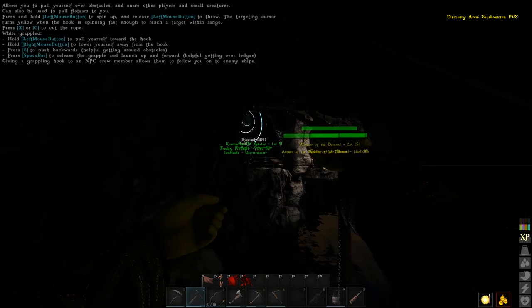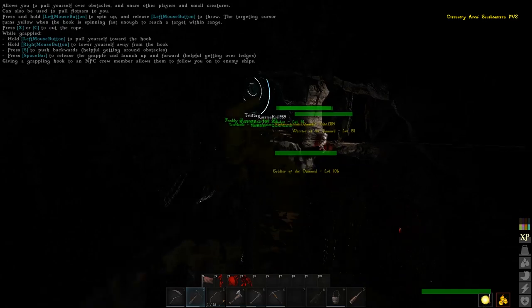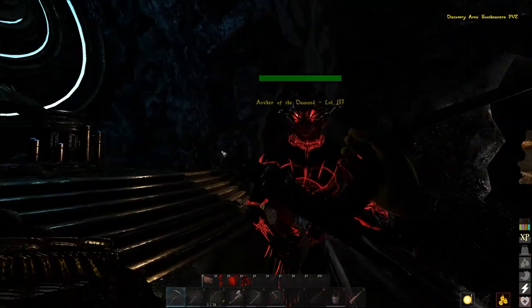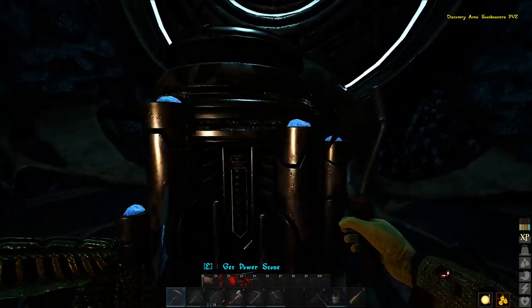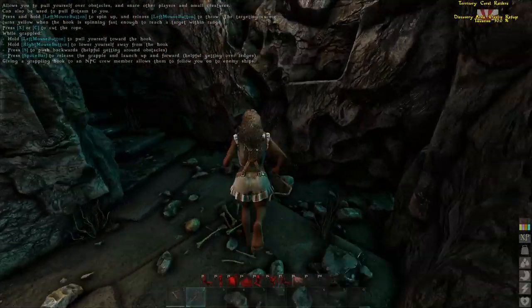Now to get across there are two ways. Option A: you can grapple hook across and simply pull yourself and click on the stone — once you click the stone, even if you die you still get the reward. Another option is running to the right: there is actually a passage over the bridge, but there are usually the Damned on the bridge and tons of snakes, scorpions, and especially bats that will stop you.